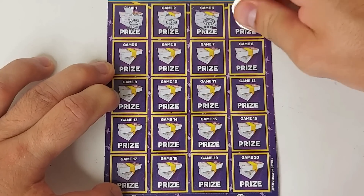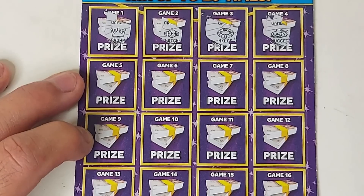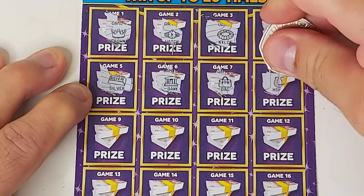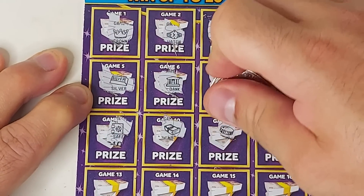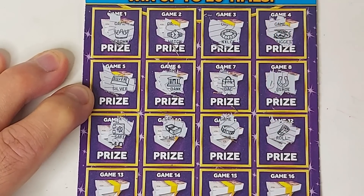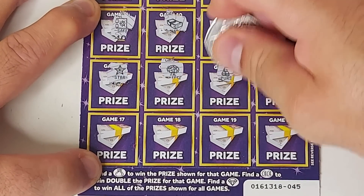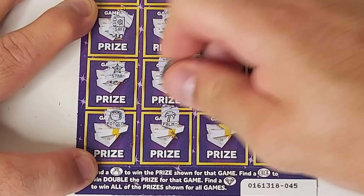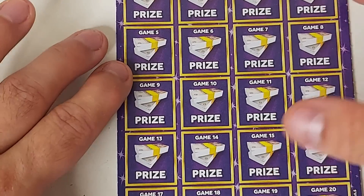Watch, necklace and nugget. Silver bar, bank bag, horseshoe, safe, award coin and roll — nothing on the first three rows. Two more rows to go. Star, money tree, purse and chest, pot of gold, palm, clover and wallet — nothing on the first card.